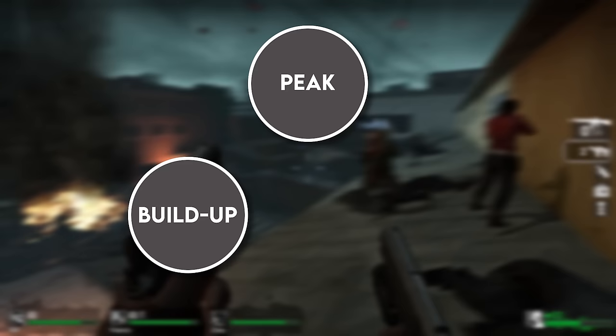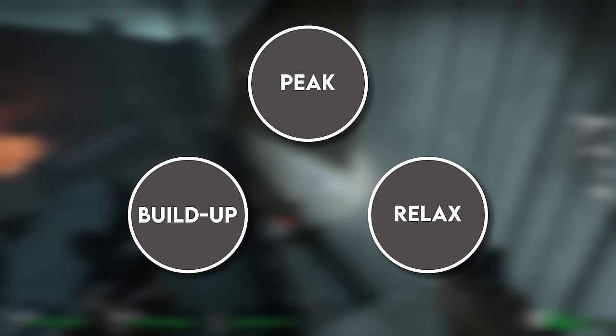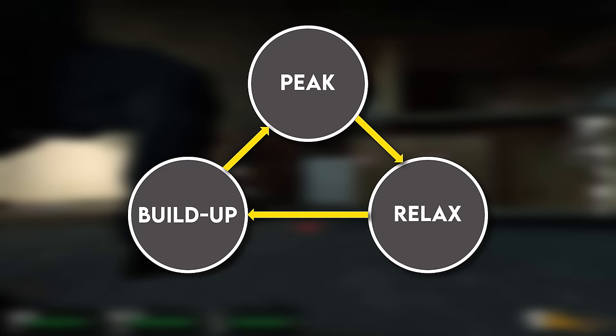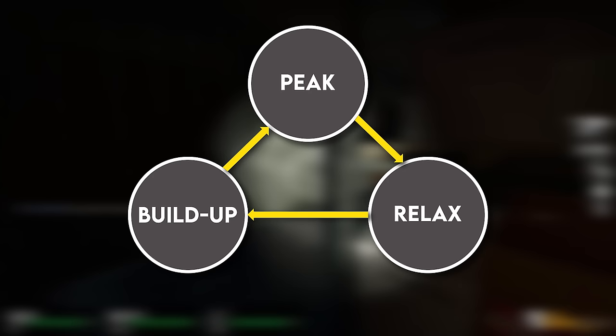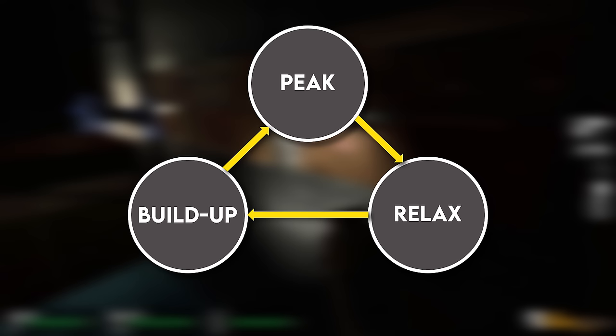Lastly there is The Relax Phase - your period of respite. The game will either ensure no zombies spawn, or in the case of Left 4 Dead 2, fewer zombies than usual. This will only last for around 30 to 45 seconds, at which point it restarts the process back at the build-up. However, the rate of the build-up can be influenced by how the player progresses through the map, notably the speed at which you're moving. Hence if you reach a relax phase and immediately start sprinting, the game will restart and build up much faster than usual and the rate of enemy spawning will increase as well.